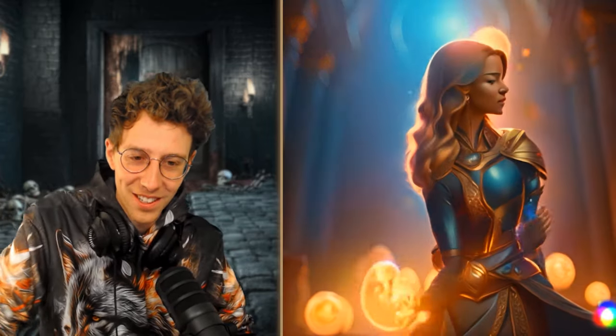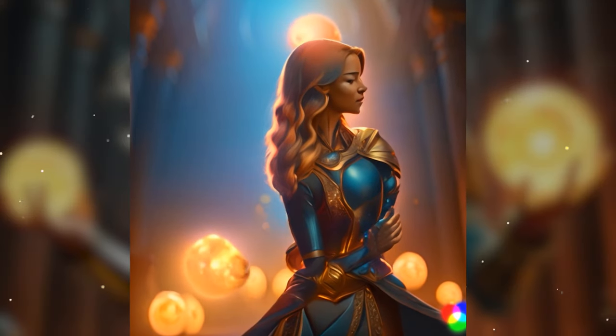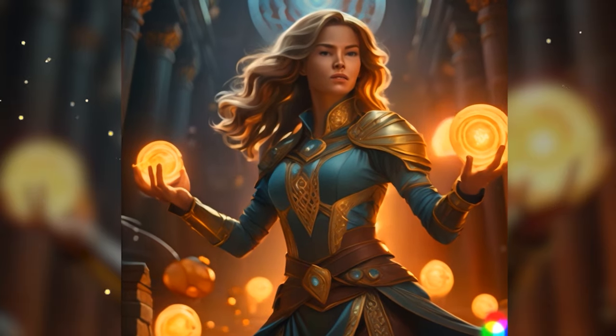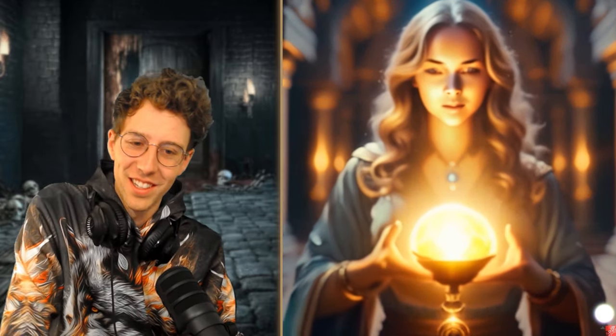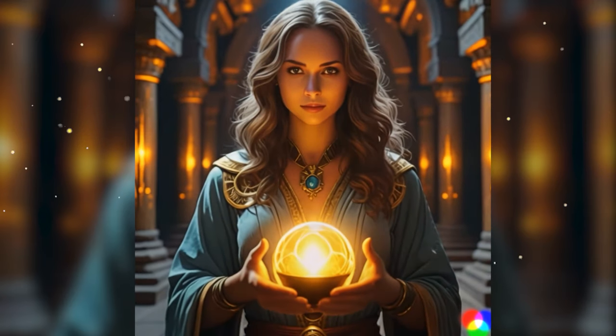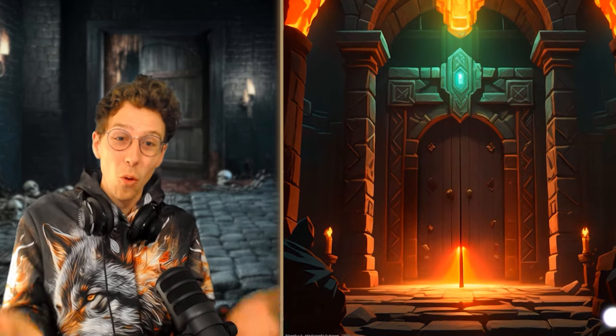Ilara firmly grips the relic, feeling the intense energy coursing through her body. The power is overwhelming and the chamber is ablaze with light. Ilara struggles to maintain control as the magic flows more fiercely than she anticipated. Of course, we harnessed the energy — we want to get stronger and defeat this dungeon boss. Ilara, with a determined grasp, channels her inner strength and begins to harmonize with the relic's energy. The chaotic magic starts to stabilize, turning from overwhelming to a state she can manipulate. As she masters the surge, a clear path forward reveals itself. We chose to use this power to open a door — and it was the door of the freaking dungeon boss.